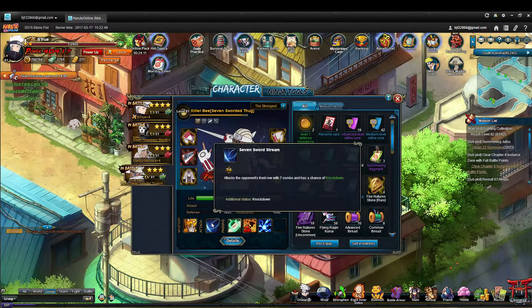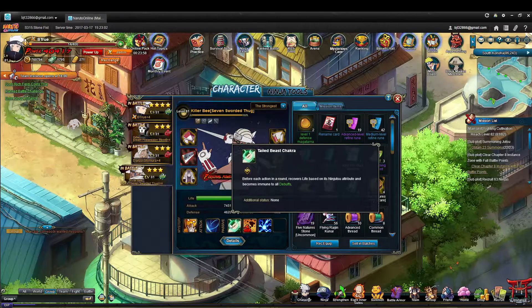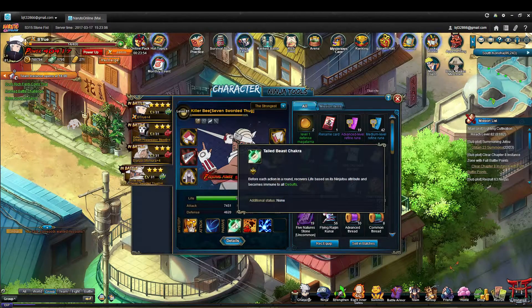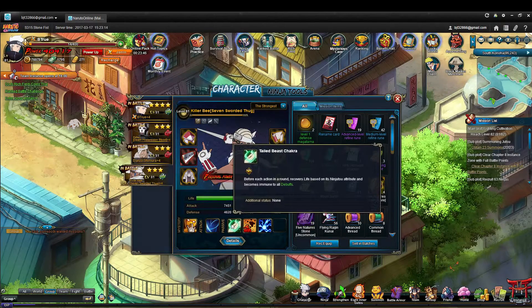His normal attack is a guaranteed seven-hit combo, which is obviously very good, and has a chance of causing knockdown. One of his passives is Tailed Beast Chakra — before each action he recovers life based on his ninjutsu, and he is immune to all debuffs.